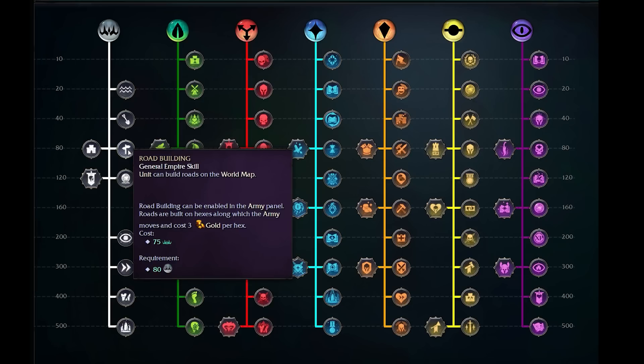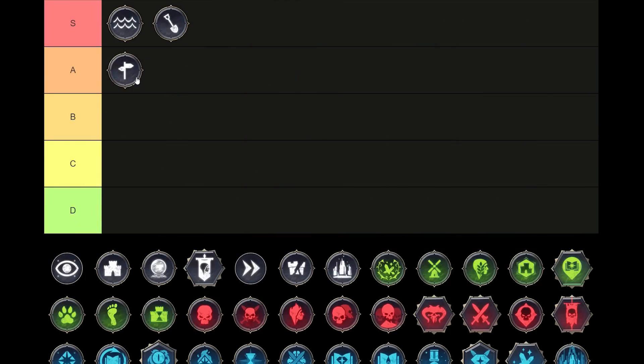Road Building is next on our list — a General Empire skill at the 80 cost point. This one lets our armies build roads as they move along hexes, and it costs three gold per hex. I'm personally not entirely convinced that this is an S-tier ability. Having roads is fantastic — you'll be able to move much faster. Thankfully the map actually has a lot of roads built in, and aside from perhaps connecting cities or building a more direct way towards an enemy, I'm not sure this is as much of a must-pick as some of the other options. So for that reason I'll be placing it at A-tier — a very powerful ability, but not as universally useful as some of the others, and potentially slightly expensive at the start of the game in a world where roads already exist.